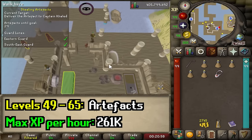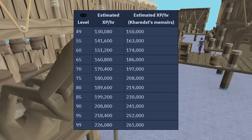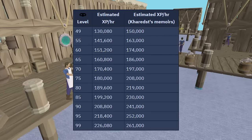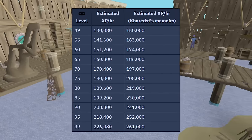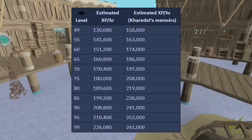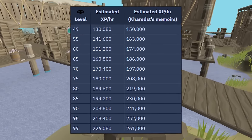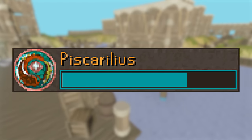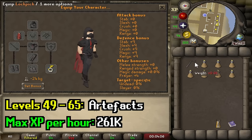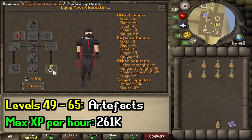At level 49, you unlock the ability to steal artifacts in Port Piscarilius. XP rates vary widely depending on your level and if you're using a Book of the Dead or Arceuus Memoirs, but there's a chart from the wiki showing what you can expect. To actually train it, you'll need 75% Port Piscarilius favor, a lockpick, and weight-reducing gear like Graceful, a ring of endurance, and some stamina potions.